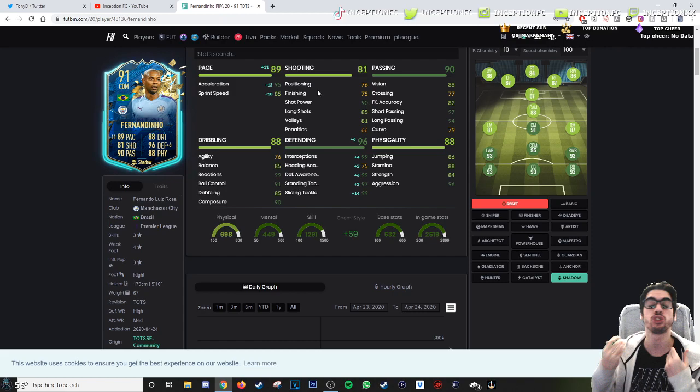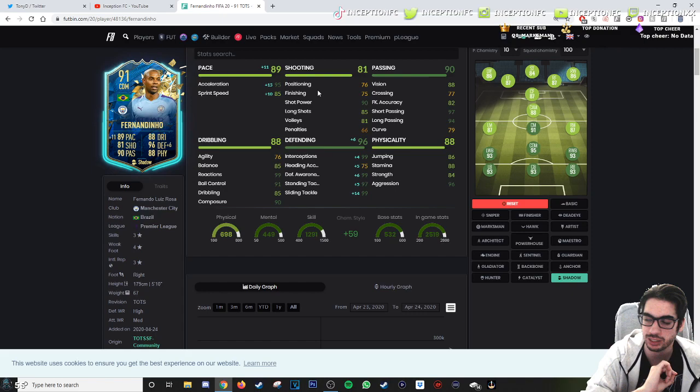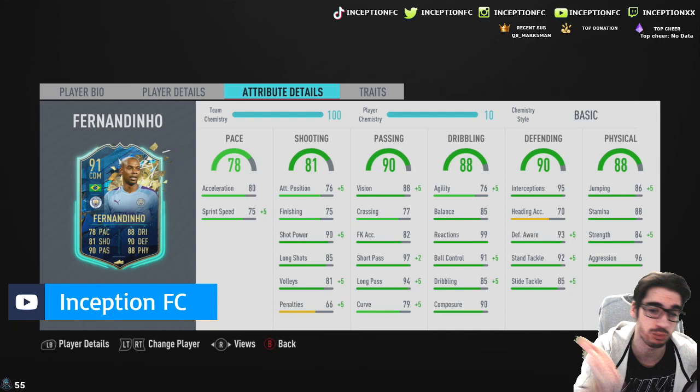The cool thing I like about this card is the fact that he's 76 attacking positioning. It basically screams out stay back while attacking, cover center on this card. We're going to be trying out some different stuff. We obviously want to try him out on balanced first because I want to see what he's like with pressure on heavy touch on medium-high work rates with the 88 stamina.